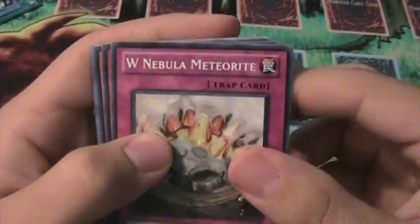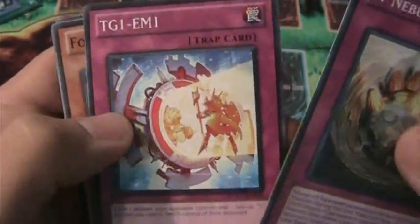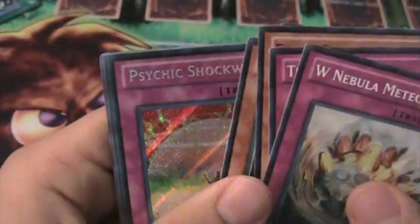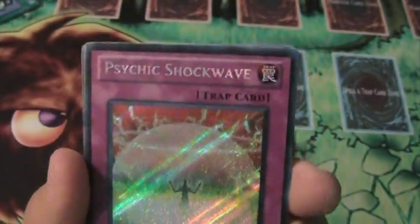Alright, the last pack of this beautiful Number 17 Leviathan Dragon tin — Extreme Victory. W Nebula Meteorite. Actually, I saw a guy playing Worms and this card was pretty good in it. TG EM1 — that might be it, I don't know. Force Resonator. Fortissimo the Mobile Fortress. And a Junk Servant. Secret Rare Psychic Shockwave — awesome, very nice. We all know what secret we wanted that to be, but at least we got a secret. That's pretty awesome actually.